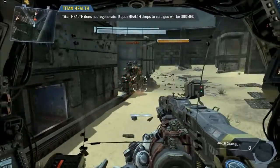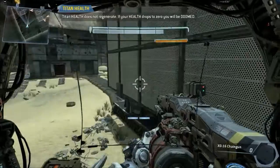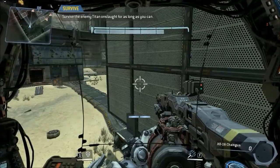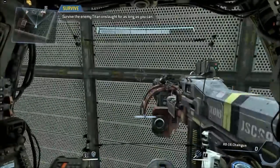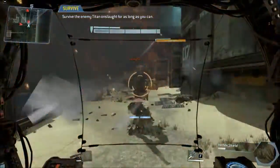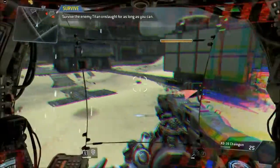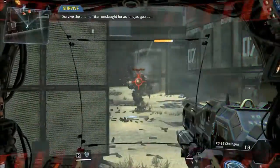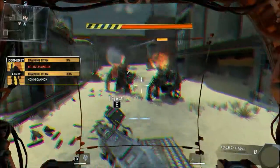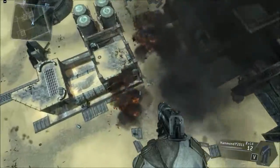Your Titan's health bar status is located at the top center of your HUD. Notice that when your health bar goes down, it will not replenish. Once your health bar is depleted, your Titan is doomed to die shortly. Your Titan is critically damaged. Combat veterans refer to this as doomed state. Your Titan will inevitably self-destruct once it is doomed. When you eject, you can use the higher vantage point to plan your next move.